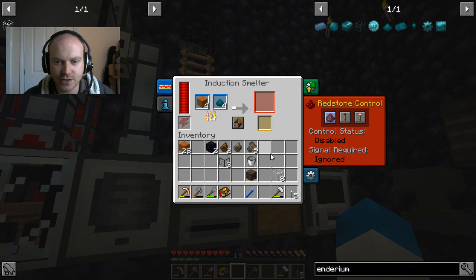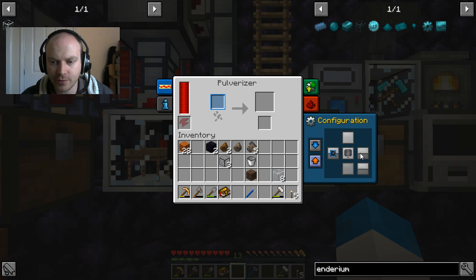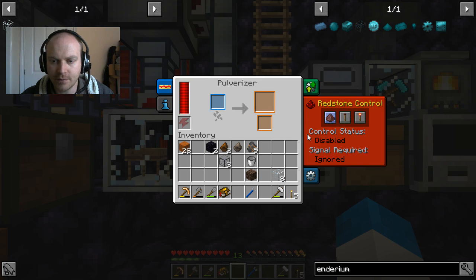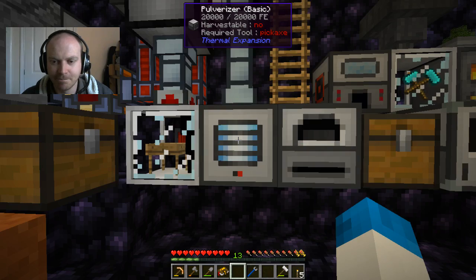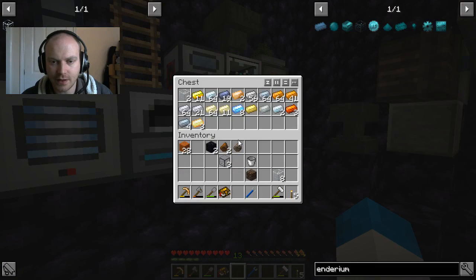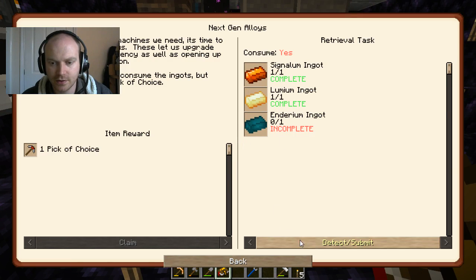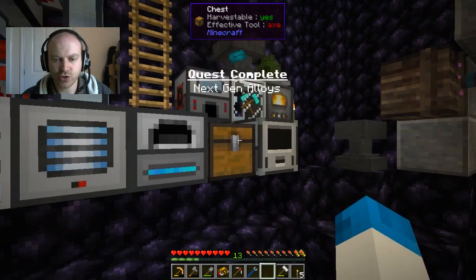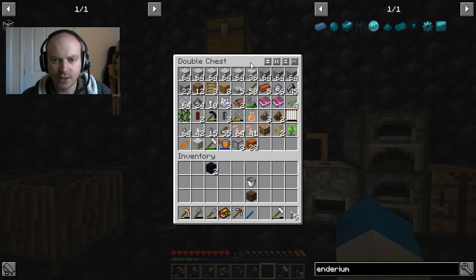We should be able to put one, two, three, four into there - four into there - and there we go. I'm going to turn this back on now. We're going to input from the left, output to the right - ignored. Oh no, it's not input to the left, it's input to the top. Now we're going to stick that in there first before anything else has a chance of getting in. Enderium is done as well! Beautiful. Let's detect that and claim our pick of choice - that is what we were after guys.